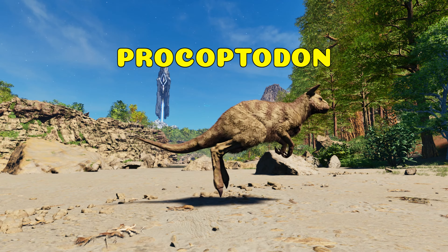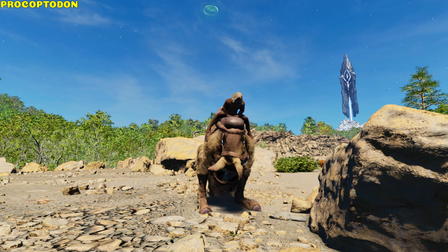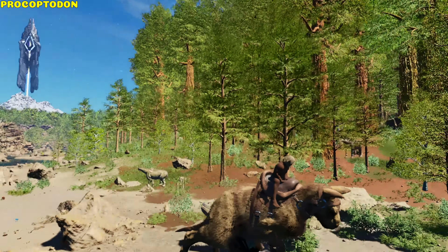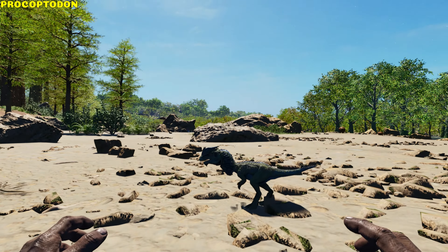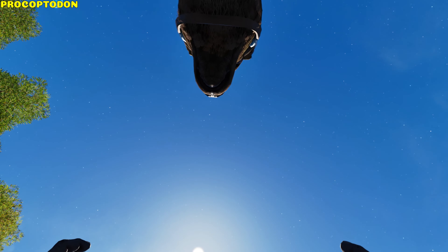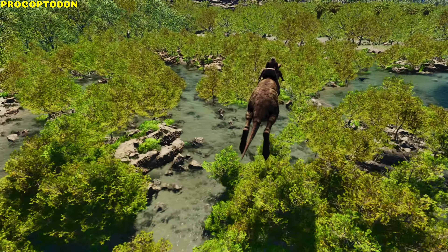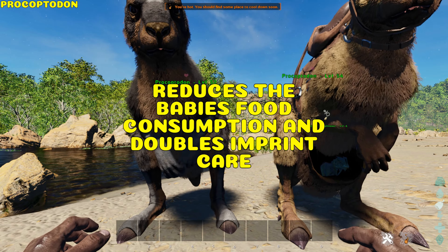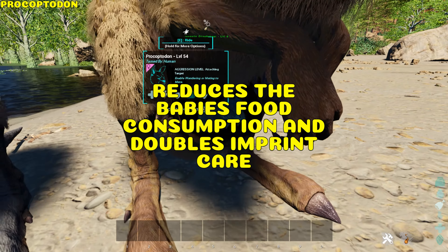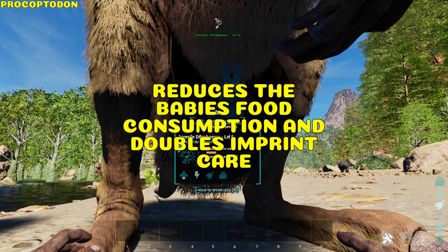Procoptodon. It can bite, kick, pick up or drop small or baby creatures, and jump. An extra player can sit inside its pouch, which provides 169 hypothermic and hypothermic insulation to the player inside. It has reduced fall damage. If it's female and mate-boosted, it reduces the baby's food consumption by 50% and doubles the imprint gained with each care.